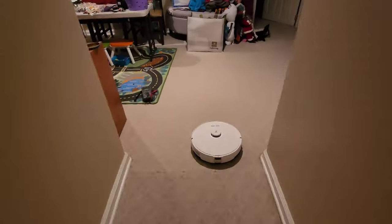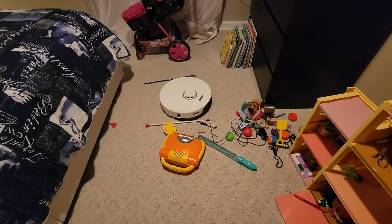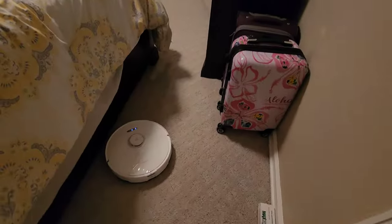A benefit of the fast map option is the fact that you don't have to clean up your area — you just have everything on the ground and the robot is pretty smart and will navigate around that. Once you're done, the robot will go back to its dock and create a new map.